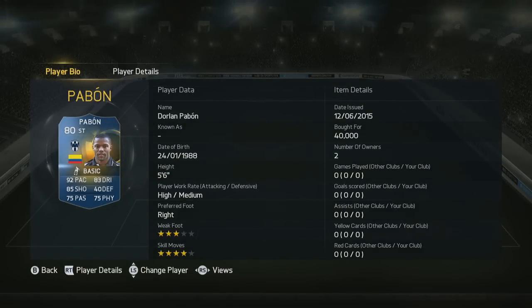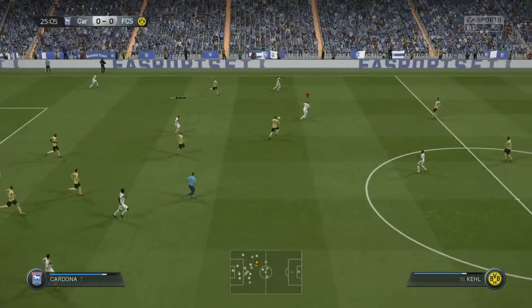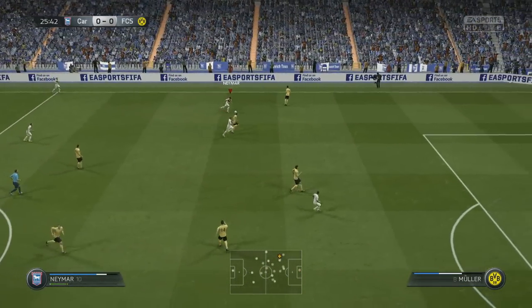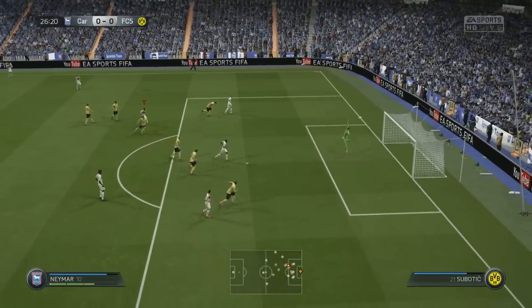Then you have got Pavon, and this guy is a little bit tricky to find. It took me about 30 minutes to get him. There are a lot of people wanting him so you do have to be very quick, but if you're quick you'll get him in about 5 minutes. 40k, 92 pace, 85 shooting, 83 dribbling, high attacking work rate, and that perfect link to the centre attacking mid. I haven't used Pavon before, I haven't used Cordoba before. But that Team of the Season - oh my god, they're so good. Really impressed me indeed.